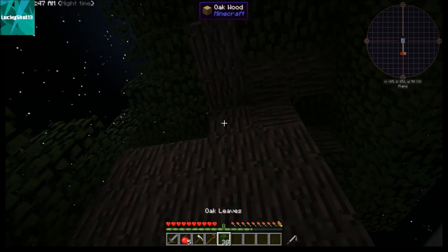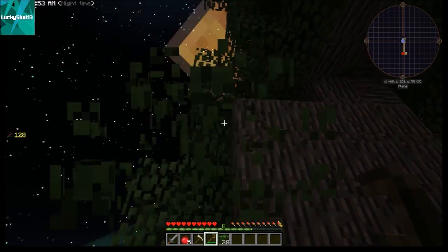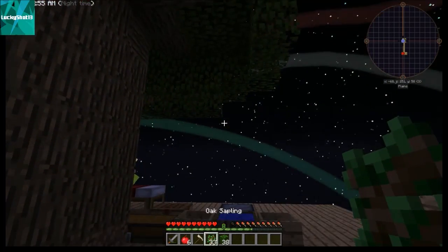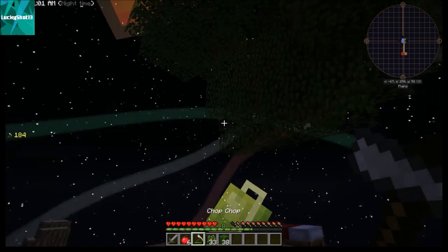First let's use the wooden shears so we get leaves — we still get apples and saplings from it. The crook didn't do much, and then I can show you all what the matic can do.